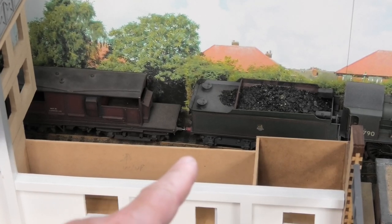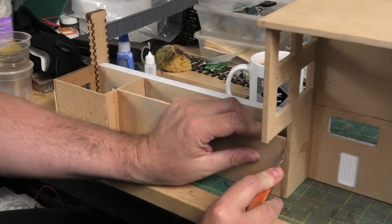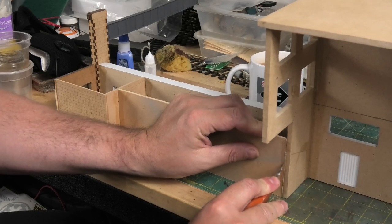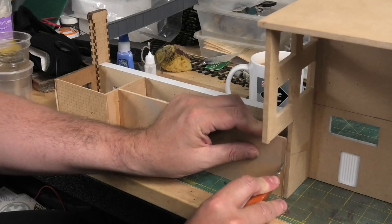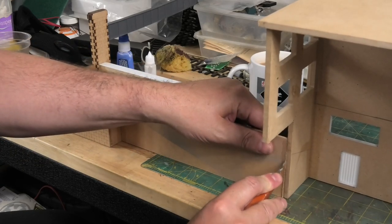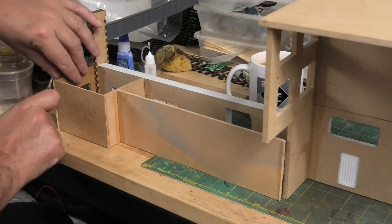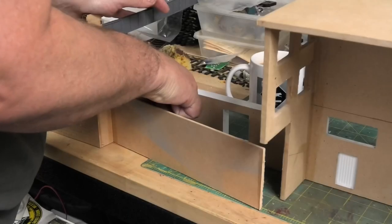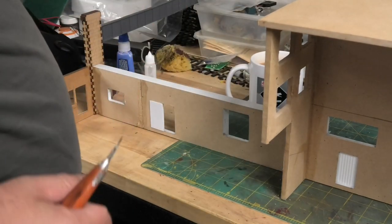I've also got to make a partition wall to go across here, which I will add at the same time. I would prefer to use my Stanley knife but I can't find it, so I'm just going to carefully slice down here with my scalpel — trying not to break anything. That was quite easy actually. Keeping the hand out of the way — easy as that.